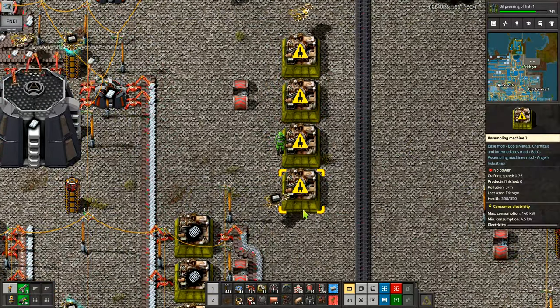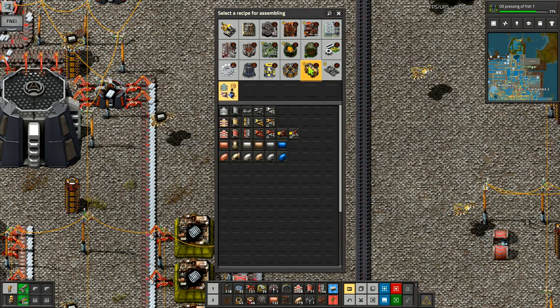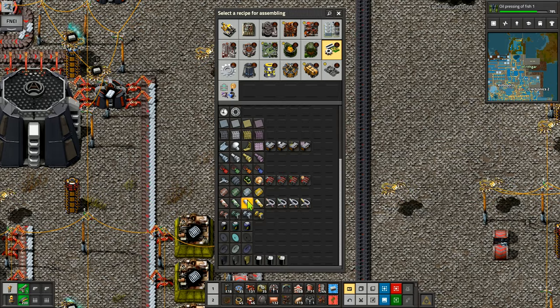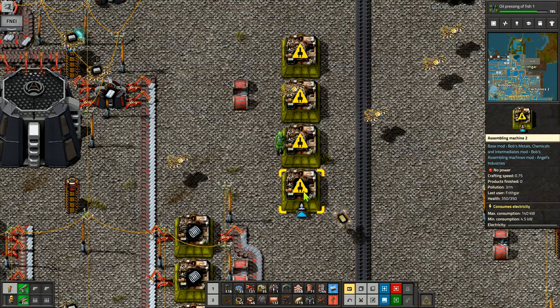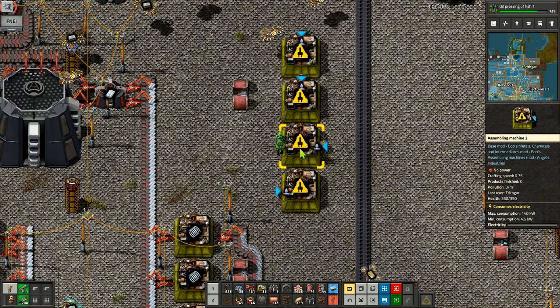Four factories right there — that one is going to be Bob's logistics, processing, metallurgy. Angels components — that's the one we're looking for. We want silver cable harness right there. That one's going to have to go around.